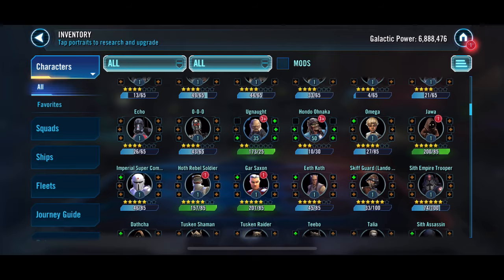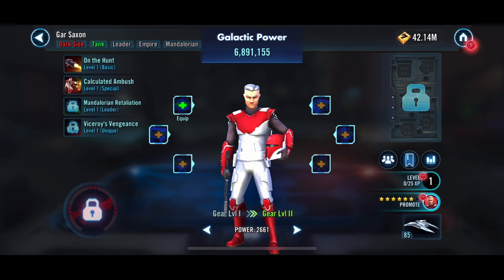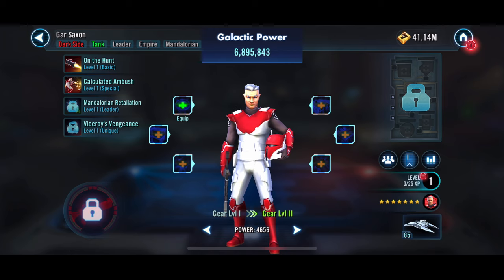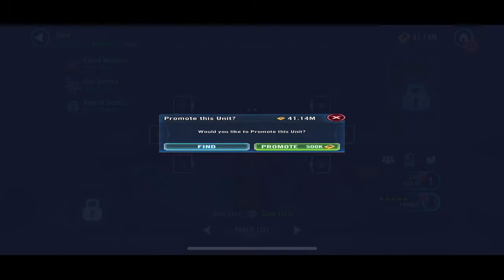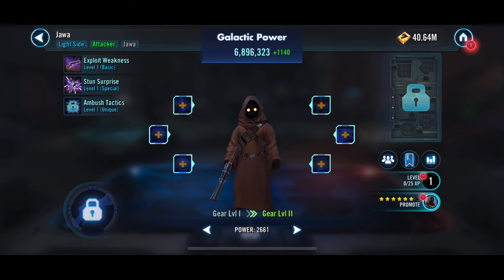We are moving right along. I think JML — I want to have him mainly for Conquest, and I'm excited about that. We've got a good solid squad to already go with him, since we've got quite a few Jedi already built out. I think that'll help us in Conquest get through the nodes a little faster.